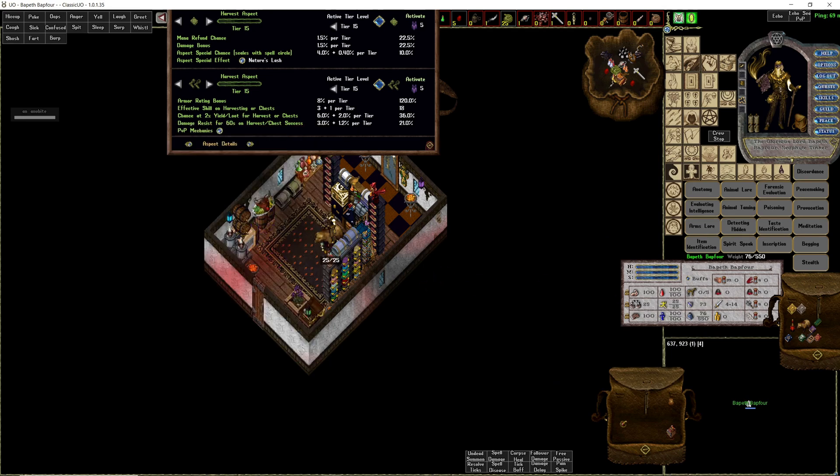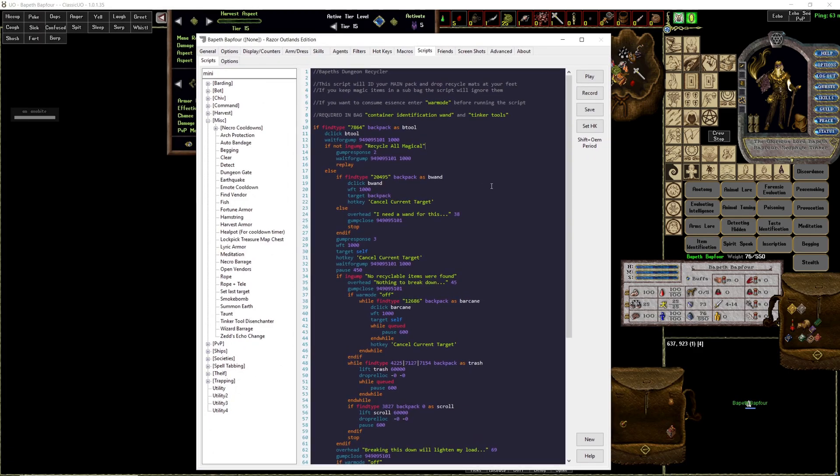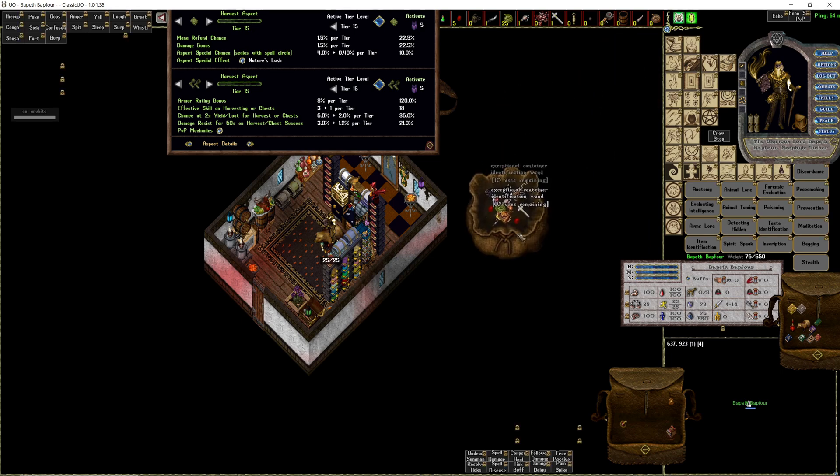I made another script called Bapith's Dungeon Recycler. All you need for this — it's very simple to run — is a container identification wand and some tinker tools. These wands are very cheap; you can make them yourself or buy them. It requires a bit of a strange crafting build, they cost two arcane scrolls to make, and you'll get a lot of arcane scrolls so that's fine. We're spending some money on that instead of lockpicks, but this is much cheaper than using lockpicks.